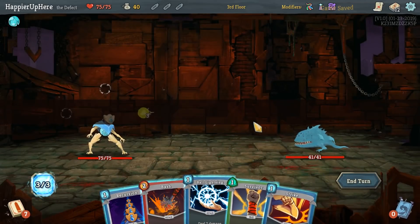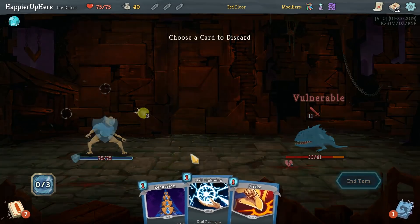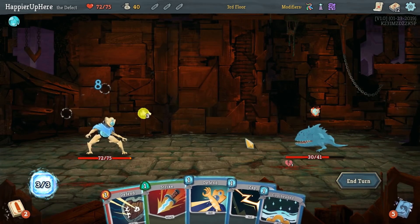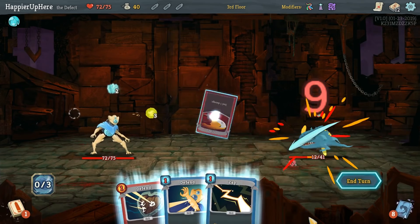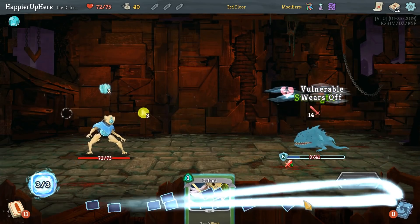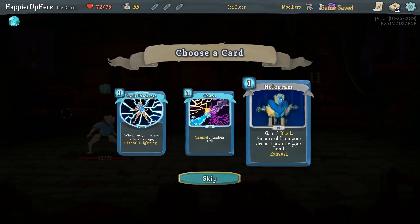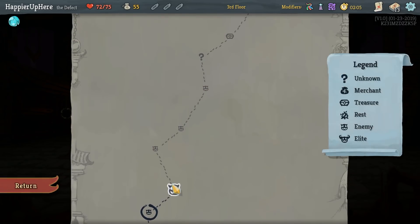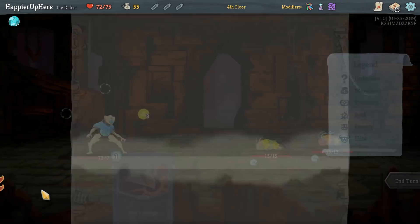Let's just do Bash and Survivor. Take three damage here, but we can do Cool Headed and then a Strike. Need one or two strikes this turn — Bash Strike, perfect. Next reward: Static Discharge or Hologram. I'll take Hologram. Do we have an upgrade before the Elite? We don't — that might be problematic.